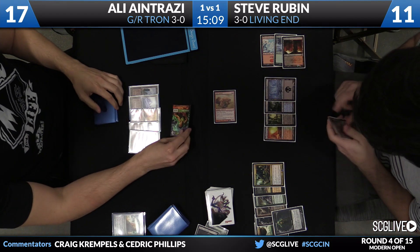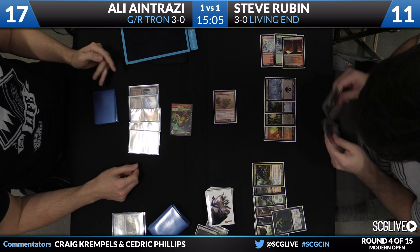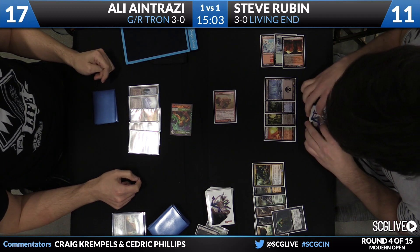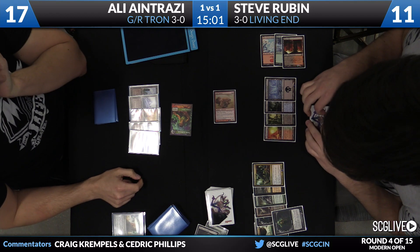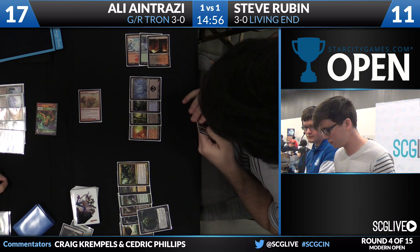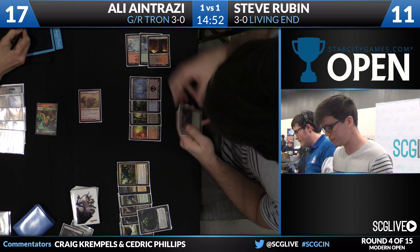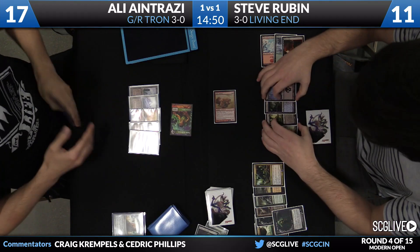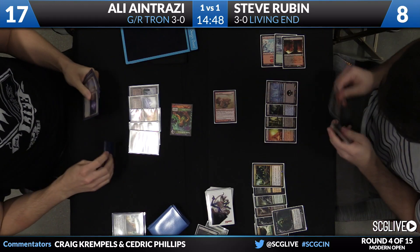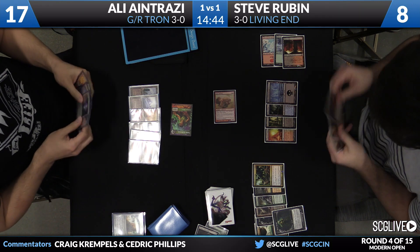Your parents must be very proud. You leave my mom and dad out of this — they're happy with my life decisions, mostly because they have no choice. Here comes an attack for three. Life totals are here 17 to 11. This is not playing out at all how I would have thought. This honestly leads me to believe there's something in Ali's graveyard — we clearly don't have a great look at it right now, but that's the only logical answer I have to this puzzle.